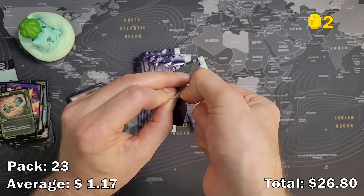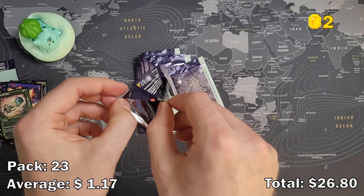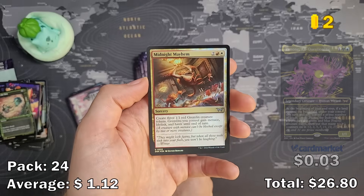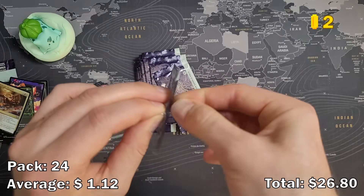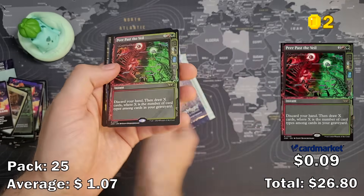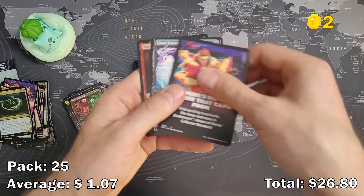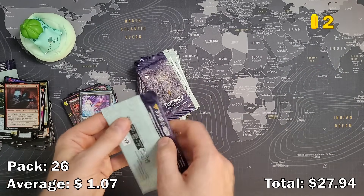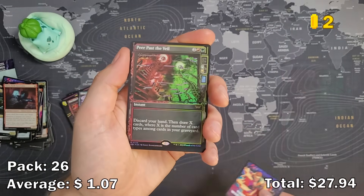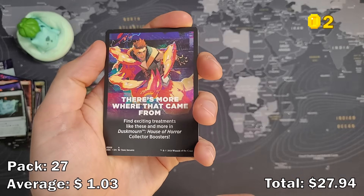There's not many uncommon cards with this showcase border treatment. I'll try to always open these tags carefully because I use the booster tags for packaging when I sell cards. With the Moon Again — sure. Midnight Mayhem. I just want one good card. Peer Past the Veil — this Peer Past the Veil is haunting me, I've got so many of those. Ghost Vacuum again — I think that's the first card we pulled here. Pier Past the Veil again — look at how many of those I can pull.